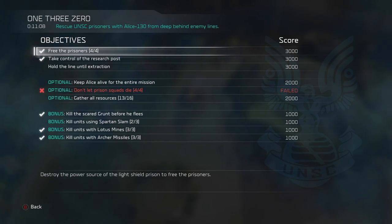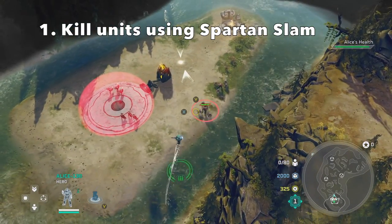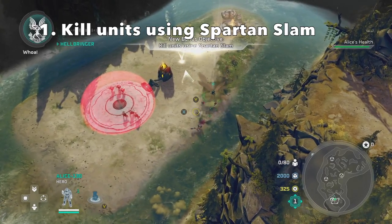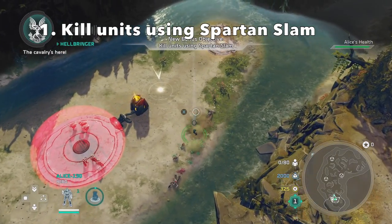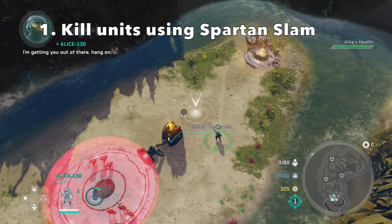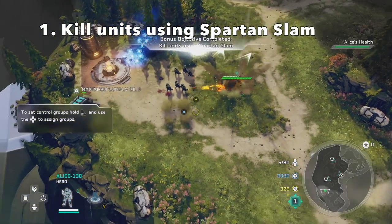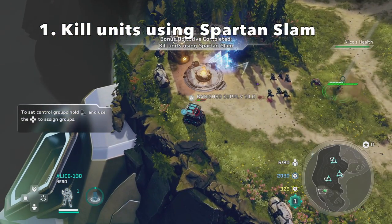So let's jump right into this. At the very beginning of the mission, Alice is going to walk up on the side of a cliff, and it's going to tell you to use the Spartan Slam on some enemies that are down below you. Once you do that, it actually pops the bonus objective, which is to get kills with the Spartan Slam. This one is pretty easy — you just gotta do it three times.